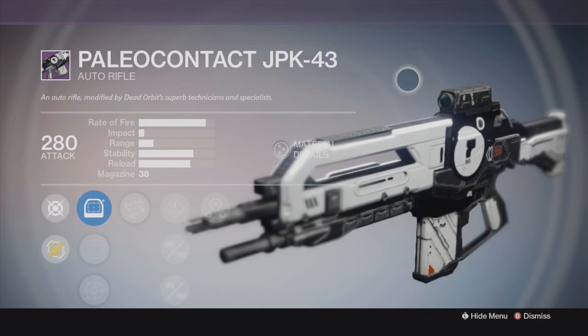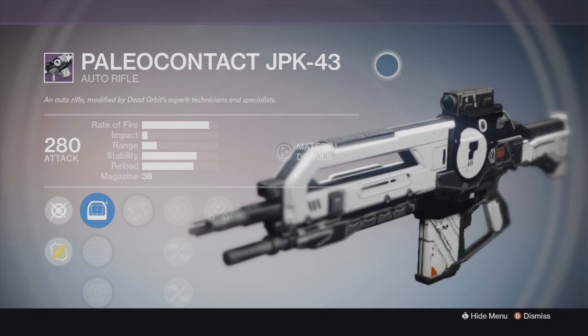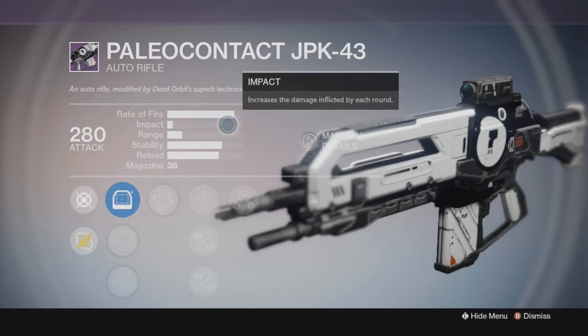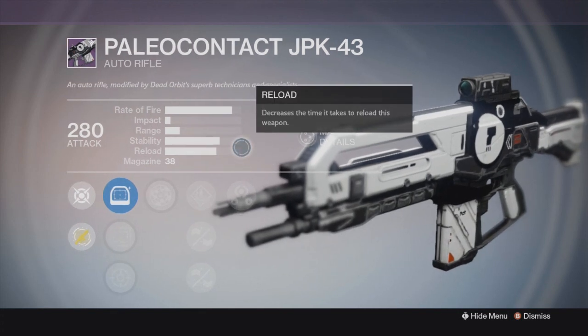What's going on everybody, Homeboy Cable Line Network here. Check it out — it's the Paleo Contact Dead Orbit assault rifle. Assault rifles got an amazing buff and this one is utilizing it all. It has a high rate of fire and high stability, and anything, especially an assault rifle with high stability, is just amazing.